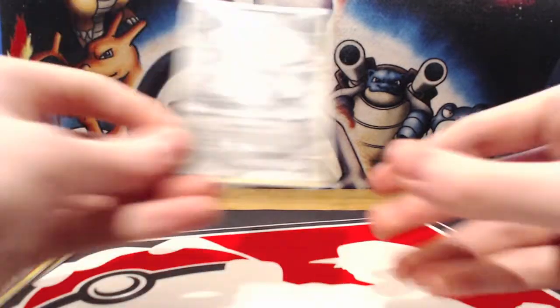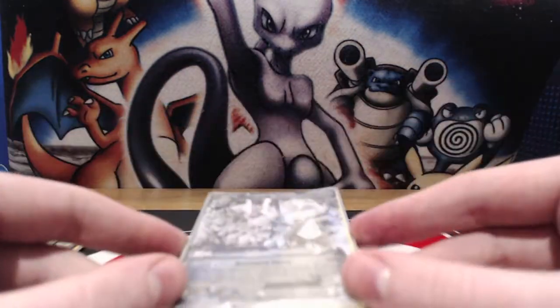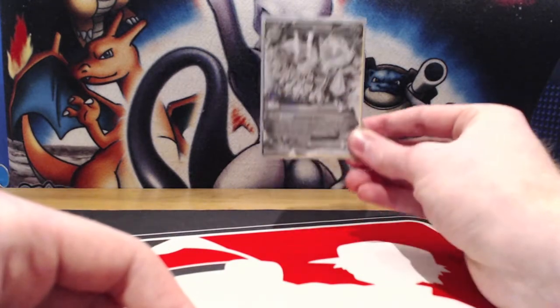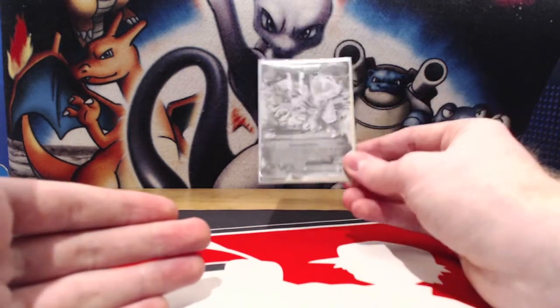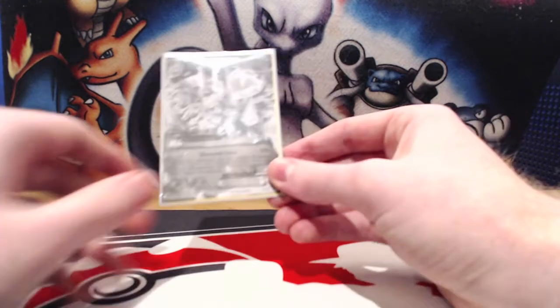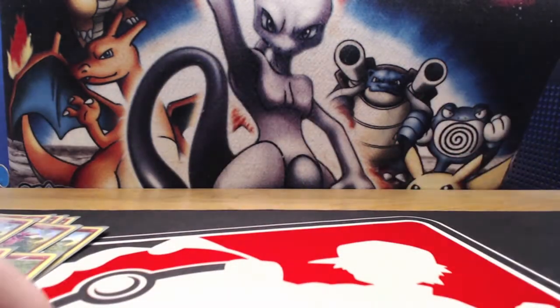If you actually want to do damage to a Mega Diancy, your opponent has to use a gusting effect and then a second gusting effect — something like an Escape Rope and a Lysandre, maybe a Red Signal and a Lysandre. Those sorts of things are the only way you can actually do damage to Diancy with an EX Pokemon. So it's very difficult for us to get knocked out via EX Pokemon.